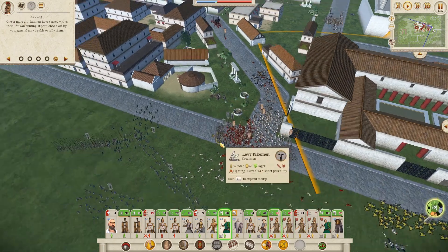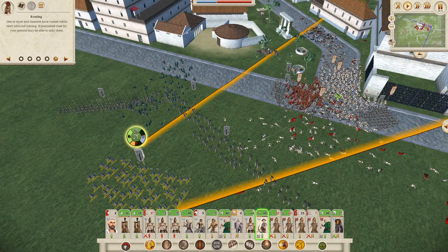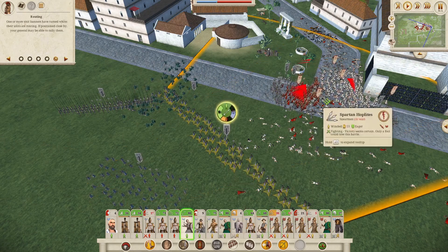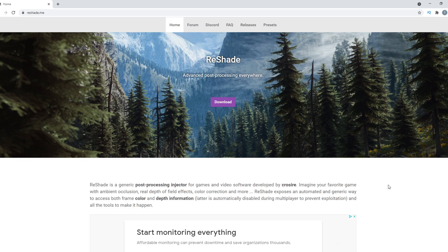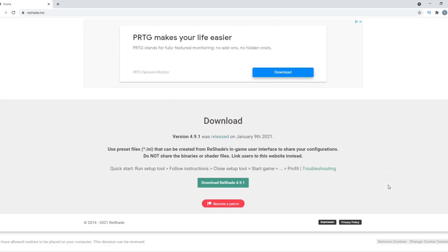Reshade is a graphics enhancement tool that lets you play around with literally every setting you can imagine, from sharpening to lighting to FX and bloom. The first thing we need to do is install it. To do that, you need to go on the website, which you can find in the description of the video, and scroll to the bottom of the home page until you see the download button and hit it. The program will download, and it is completely safe, so don't worry about any antivirus messages.